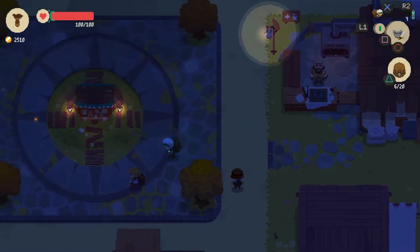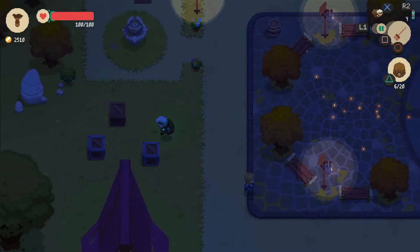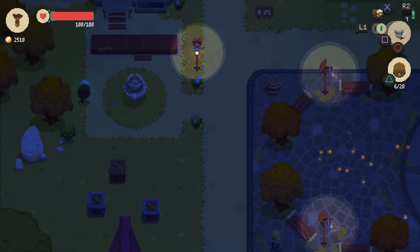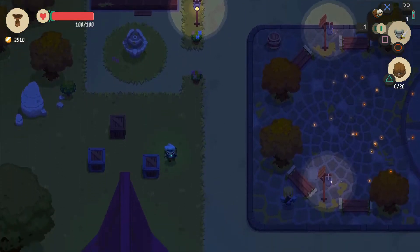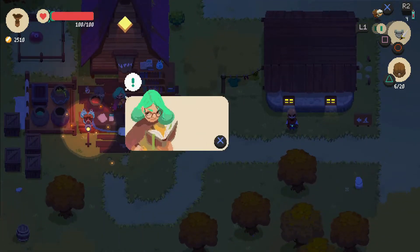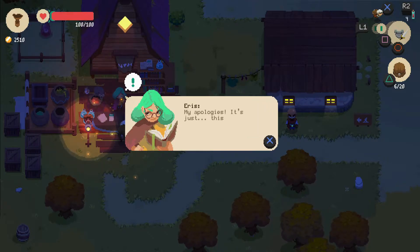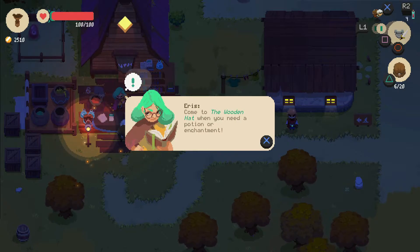Now he's gone. I think that just meant we can afford that. Oh interesting — where is she? Oh, it's all the way down here. We'll talk to her — I think she gives potions and stuff. Eris. 'A customer! My apologies, it's just this book — so good.' It's probably Attack on Titan manga, if I had to make a guess. 'I'm Eris, Weaver and Potion Master. Come to the Wooden Hat when you need a potion or enchantment.'